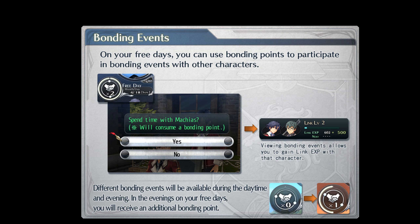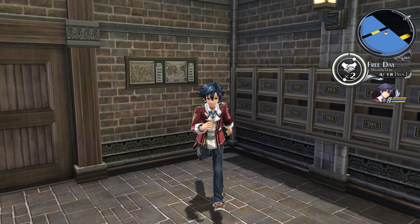For free days, you can use bonding points to participate in bonding events of other characters. Different bonding events will be available during the daytime and evening.